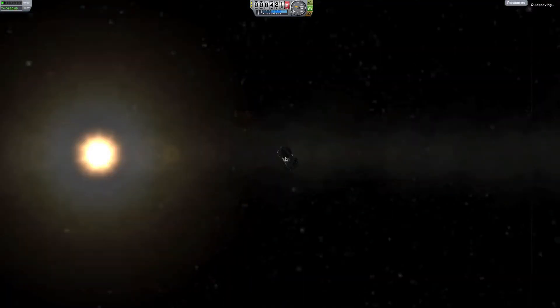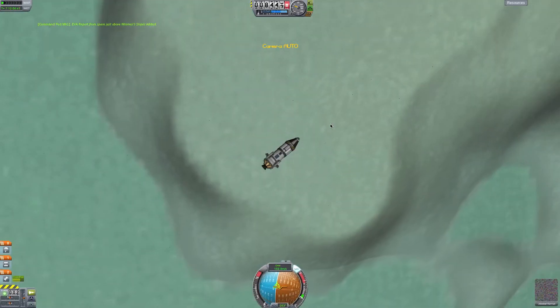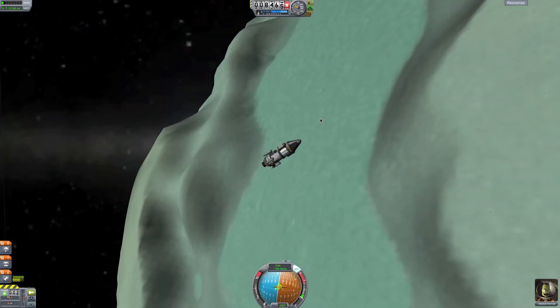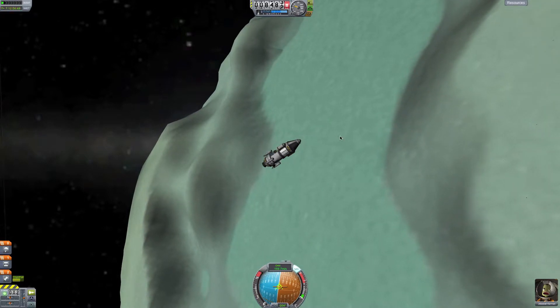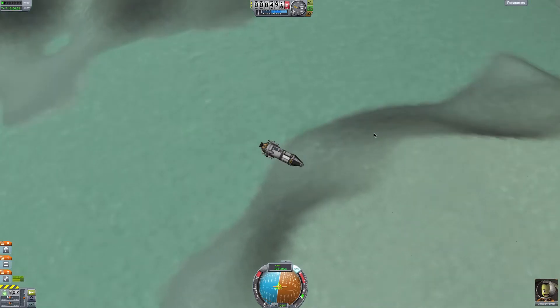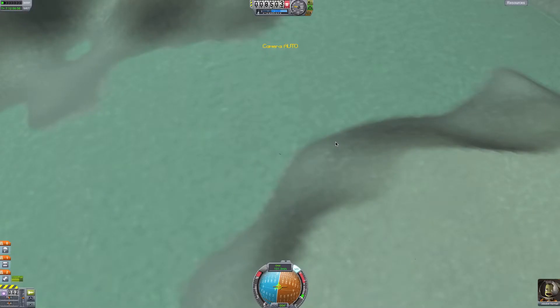EVA report — got that. Board. Let's just quickly attempt a landing thing — let's just try and land. Since we're right here, might as well.